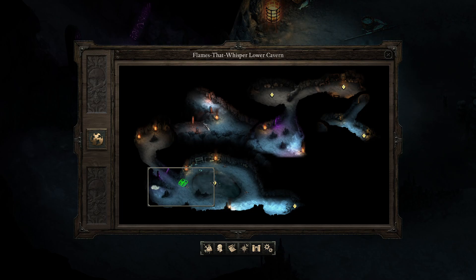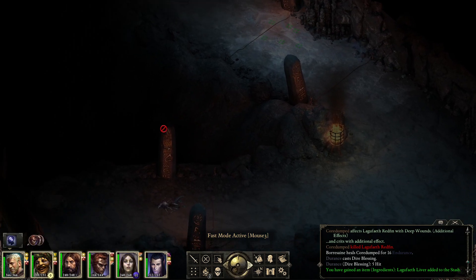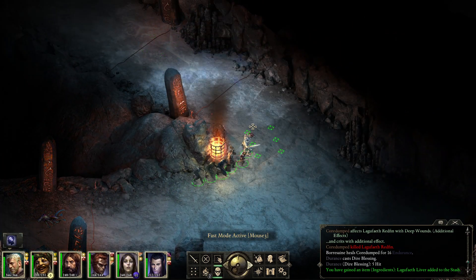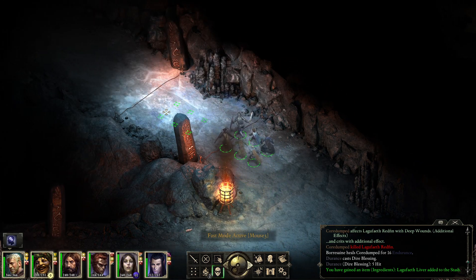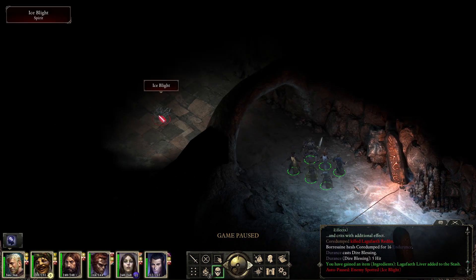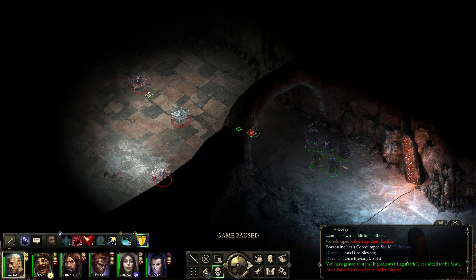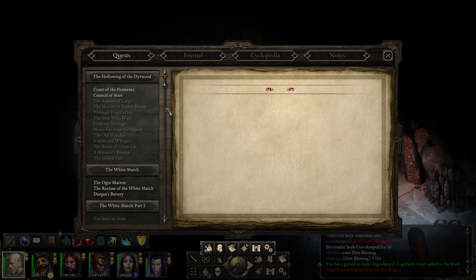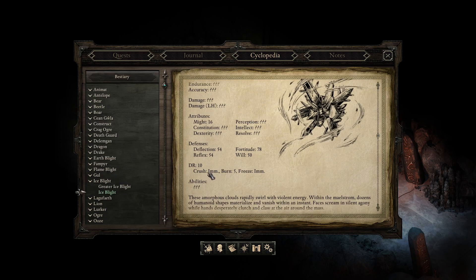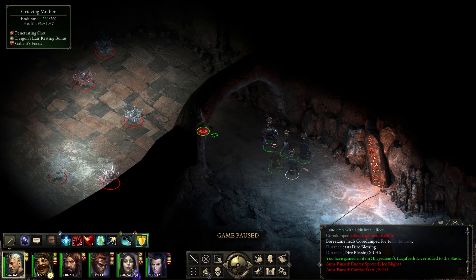The only area left for me to explore is this one, where we cleared out — did I clear the trap? I think I cleared both these traps. I'm pretty sure, but we're still gonna move carefully. Yeah, I cleared them out. Ice blights. This isn't much of a choke point, but at least it's a common entrance area. Let me check — I think they are immune to crushing, right? Crush immune, freeze immune. Okay, makes sense.